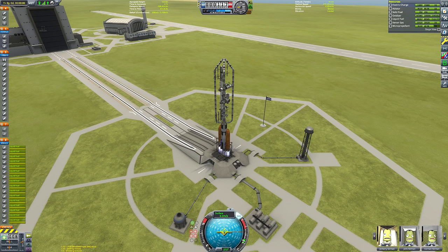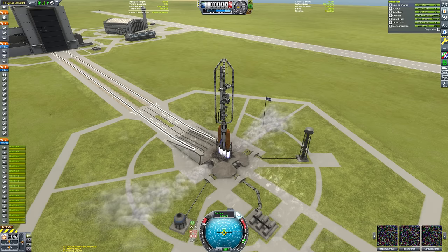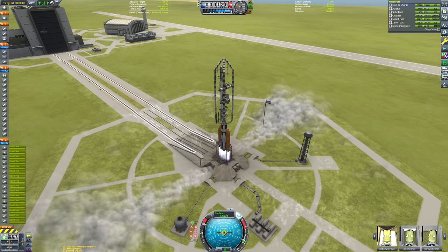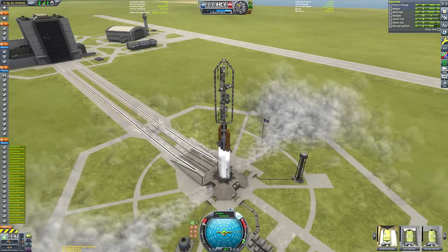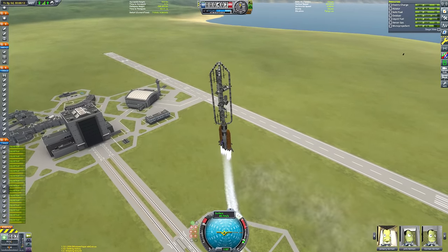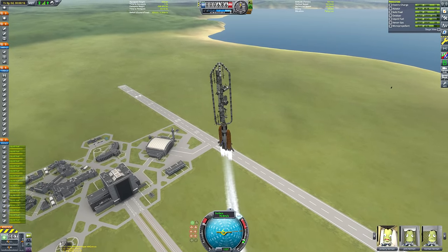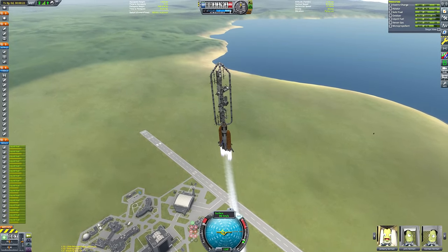First things first, I'm slowly throttling up the engines — just initiating full throttle straight away causes the whole thing to shake, so I gently up the throttle to max before hitting spacebar to separate the launch clamps. And off we go! It's very slow, so we'll speed up the footage a bit. It was a very long launch — I believe it took about half an hour in real terms to get from the launch pad to a stable Kerbin orbit.